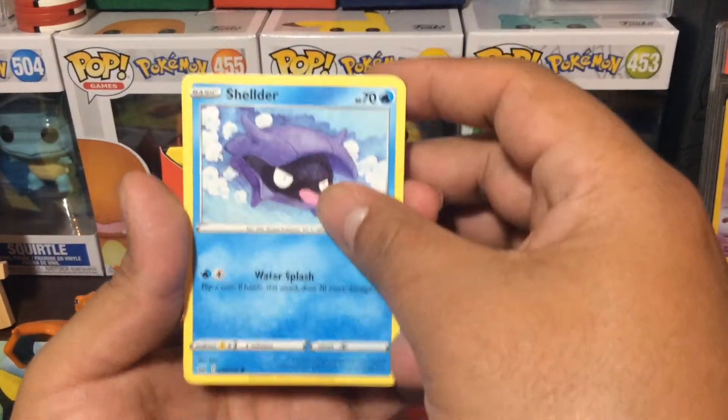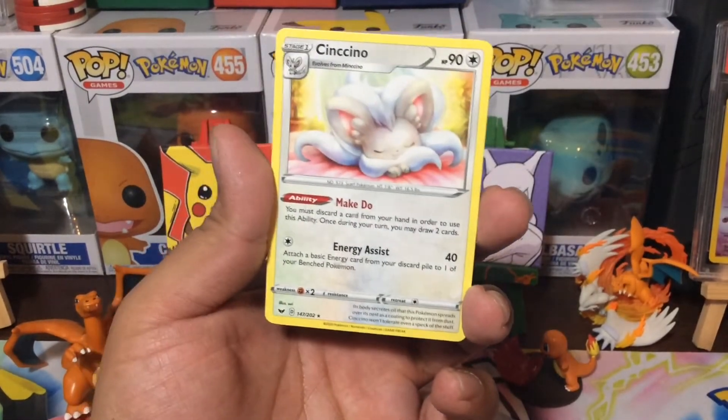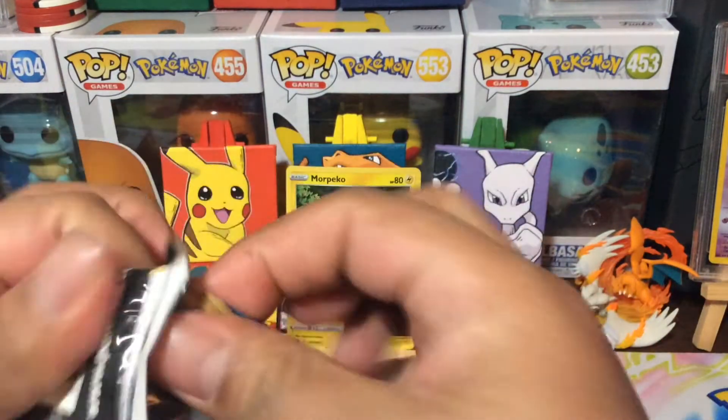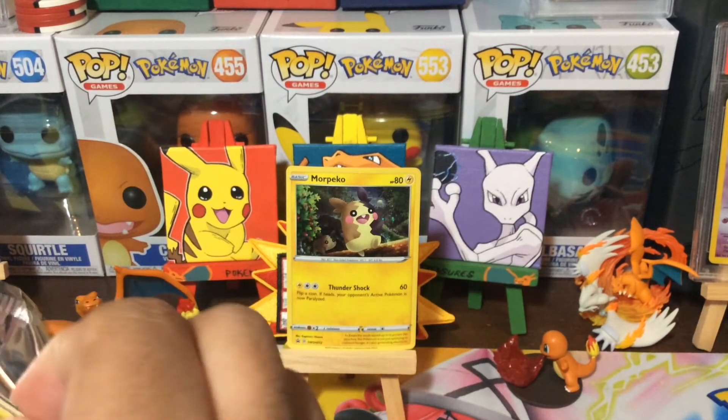Wooloo. Sheldr. We got a Scorbunny and a Cinchino. Alright, no first pack magic, but it's okay because we still got two more packs. And we're going to stay open-minded.